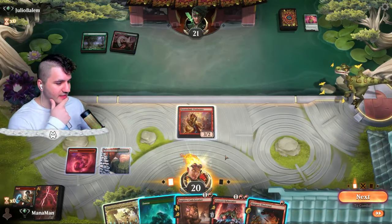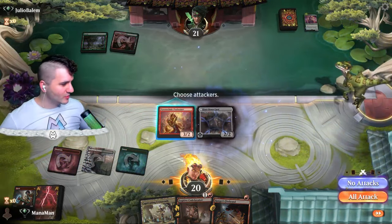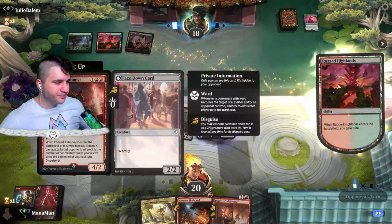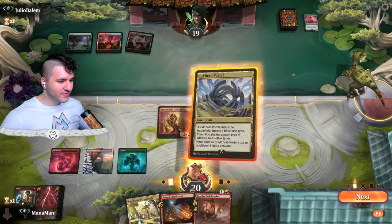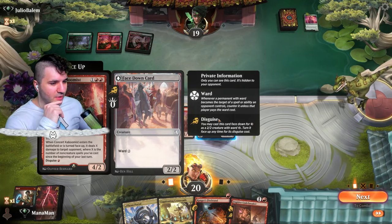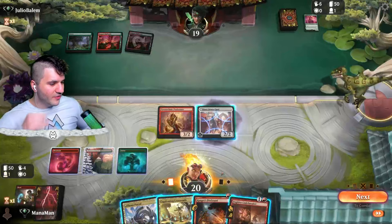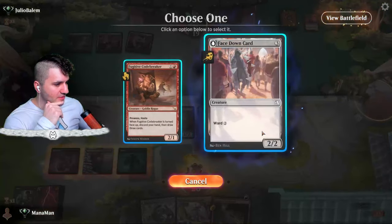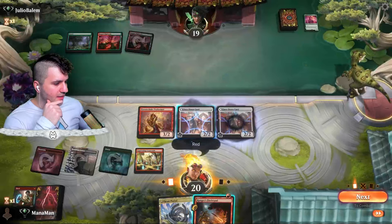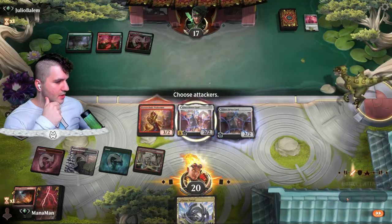Ranger's Firebrand — let's just get our disguise down. Concert Kaboomis goes in and the Pyrotechnic Performer follows. Looking pretty good. I kind of want some sort of bump spell — if I turn this up, disguise deals X damage where X is the number of non-creature spells since the beginning of your last turn. Not much to play off of here, so I'll go for the Codebreaker instead — call out red, then hit Firebrand at your face. Not going to disguise right now.